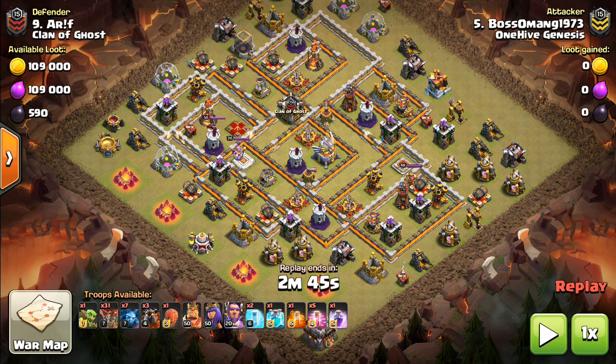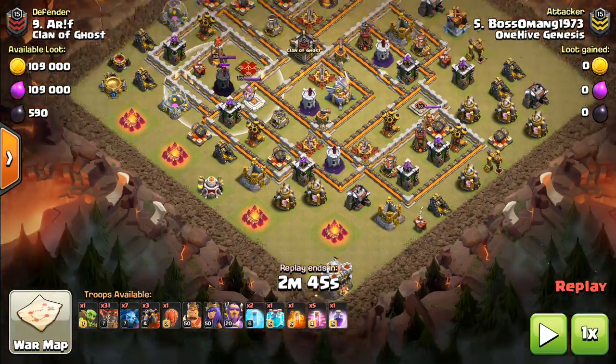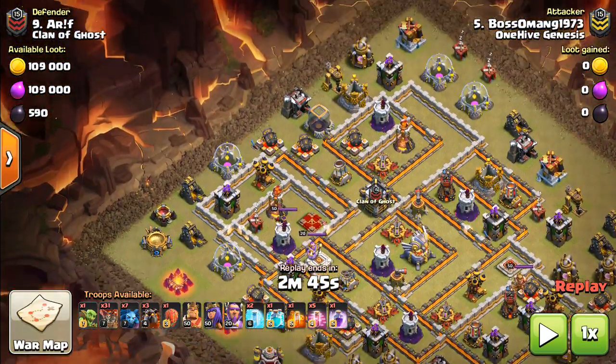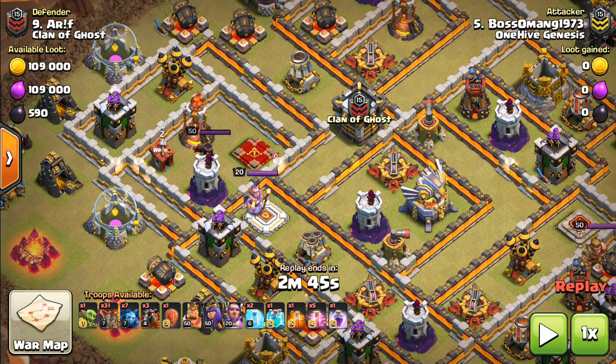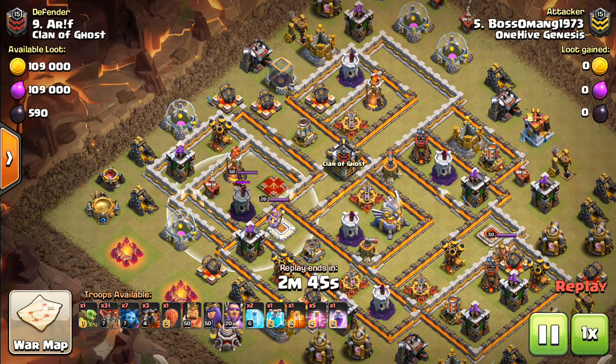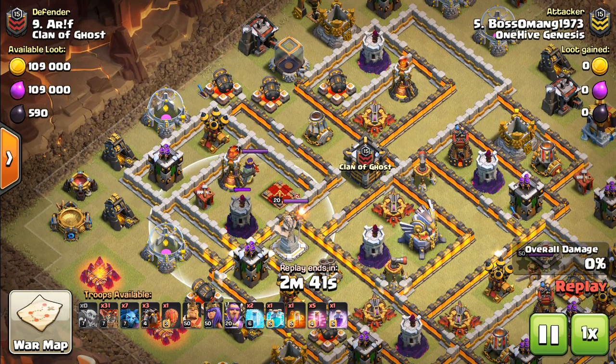The first attack is using the Stone Slammer instead of the Battle Blimp for the Electro Dragon attack. If we want to use the Electro Dragon here with Queen, Inferno, CC — it checks out. There's Air Defense, Wizard Tower, good value in the area. You might think we'll use the Battle Blimp because the Town Hall is set up there — drop it up by the Elixir Storage or the Cannon and deploy it on top of the Inferno Queen area. You can do that, but what the attacker realizes is the Stone Slammer is actually going to get more value.